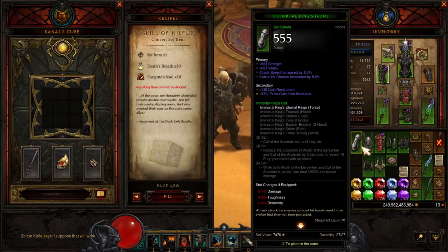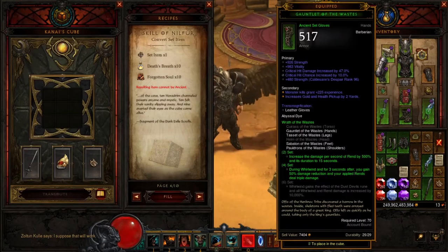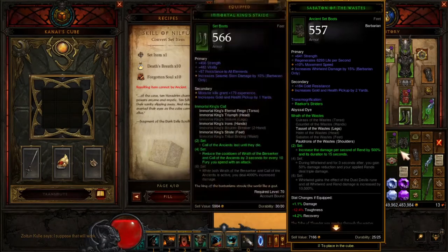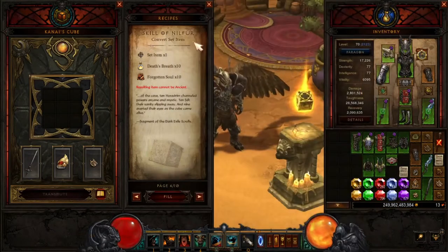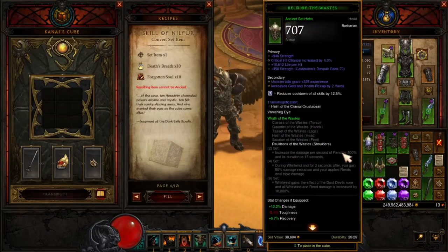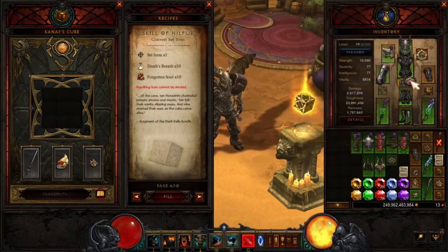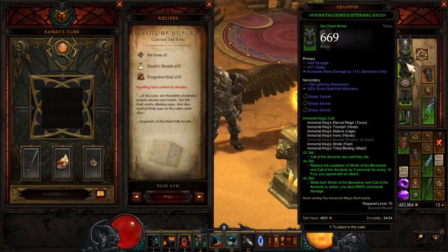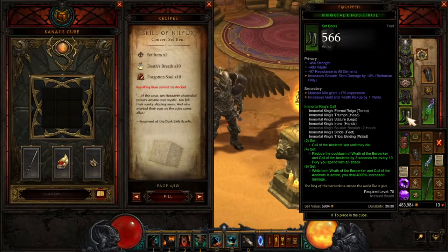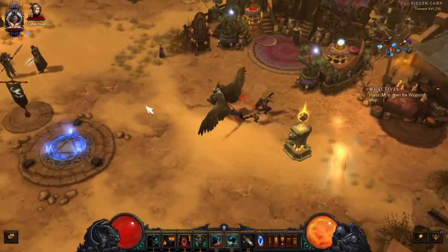I already had a whole set in my chest, but I wanted to show you how to craft it. And if you get a double, use the convert set item recipe — that way you'll get what you need. Put it all on, and there we go — we got the whole set, we're ready for the Immortal King set dungeon!